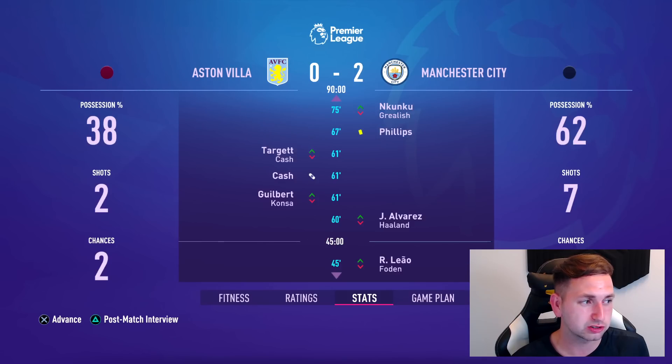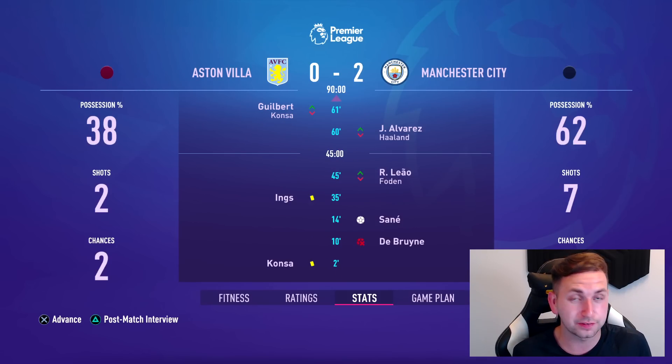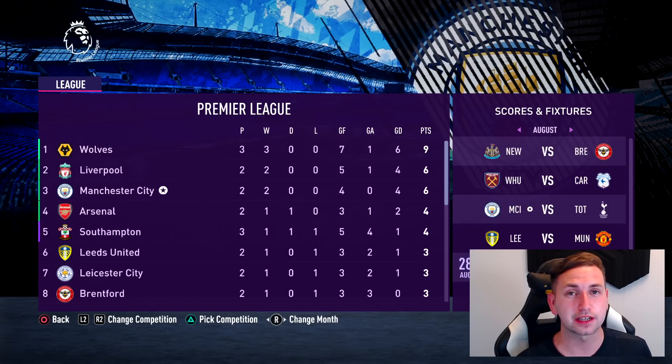Our second game this season: we're taking on Aston Villa. Rotate the squad just a little bit for this one — players like Grealish coming in. Sane scores his first goal on his return. De Bruyne misses a penalty. Here's how the table looks after the first two games — Wolves are top having played three, but we're hoping to get a win and go top as well.